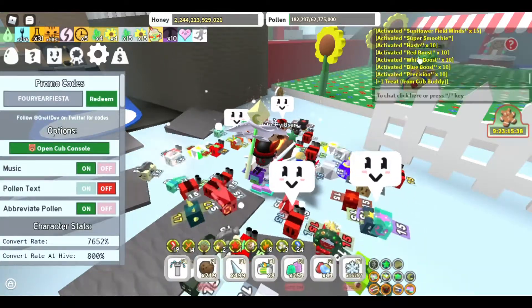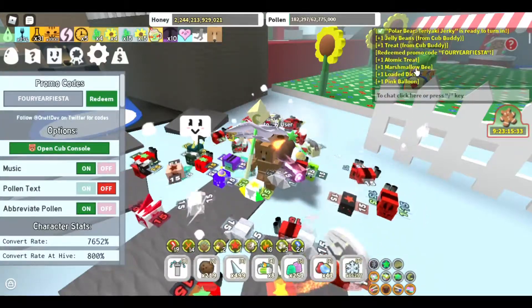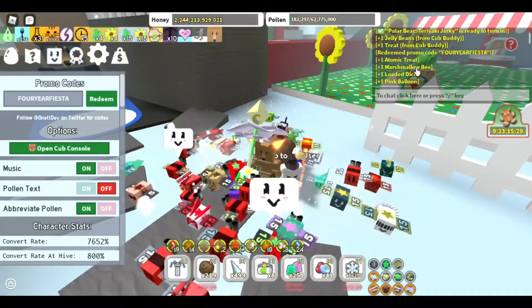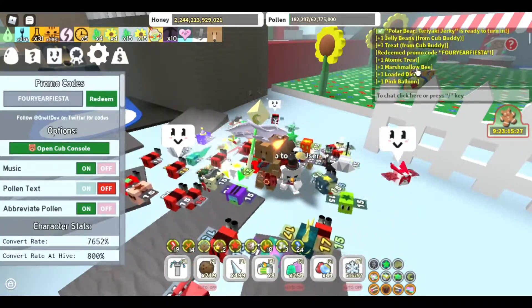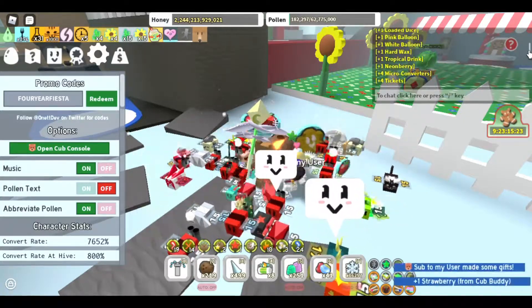Let's see what I get — a lot of good stuff. Hard wax. Marshmallow. Marshmallow bee? Atomic tree? Pink balloon? Black balloon? Wait, is there even a black balloon? Oh no, pink balloon and white balloon only. But not bad.